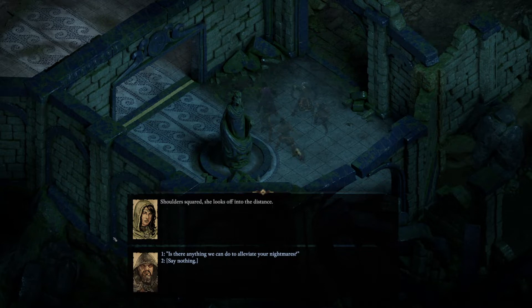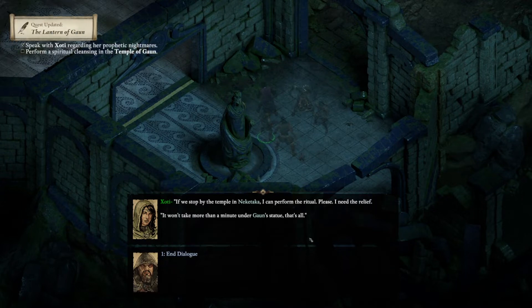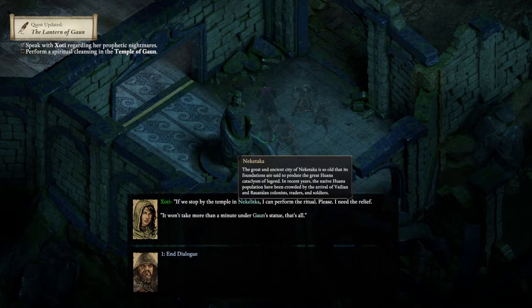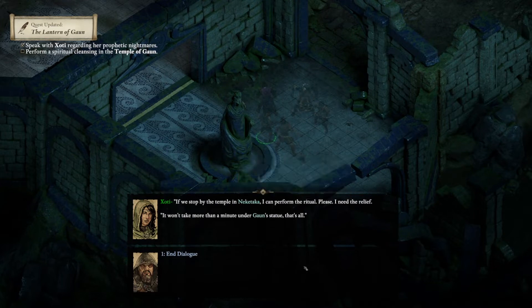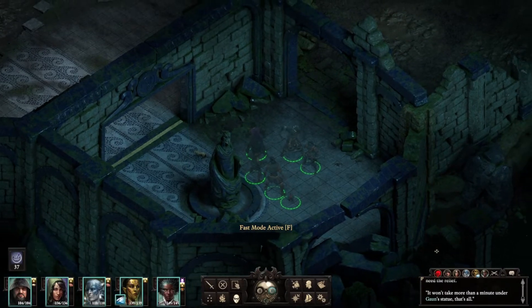So until I figure out what's needed of me, I'll do my darndest to help you on your path. She lifts her gaze to your face. We'll figure this out together. Is there anything you can do to alleviate your nightmares? I'm carrying more souls than I've ever shepherded before. If we stop by the temple in Nikitaka, I can perform the ritual. Oh yeah, it's just upstairs. I need the relief.